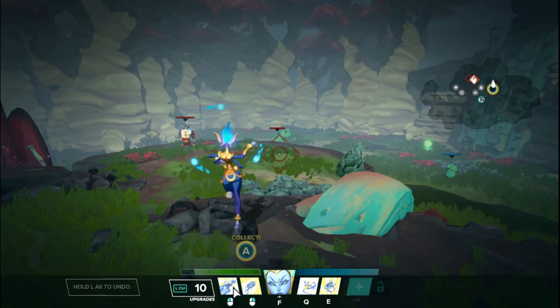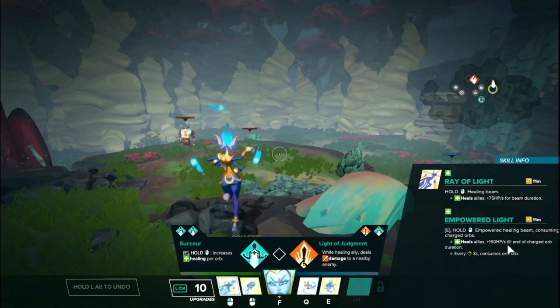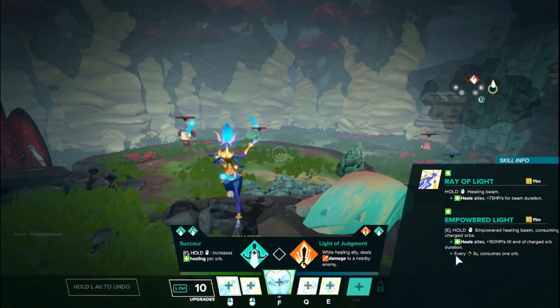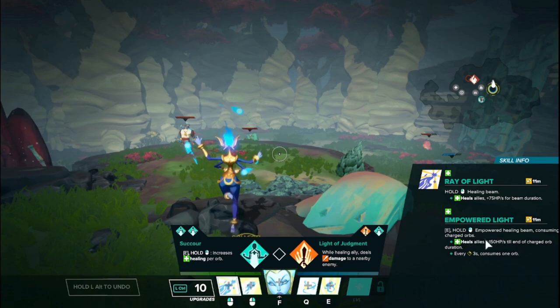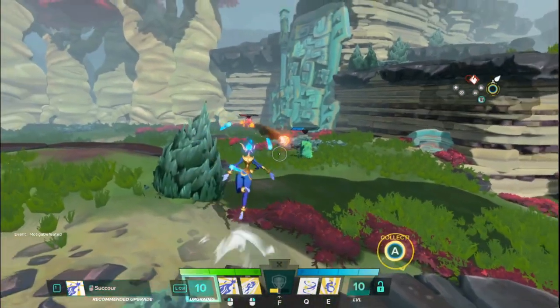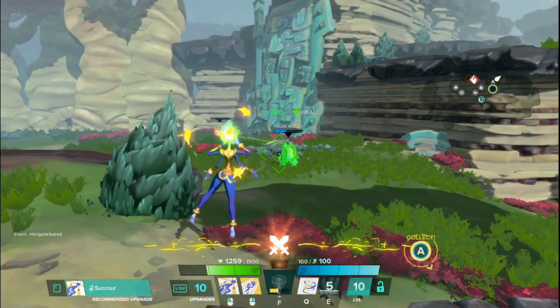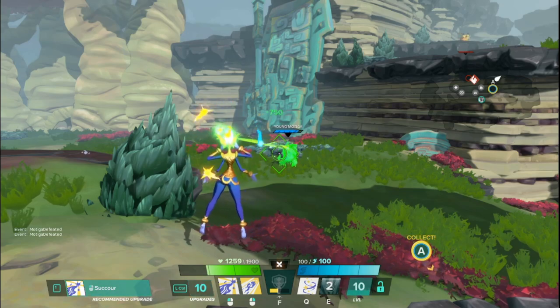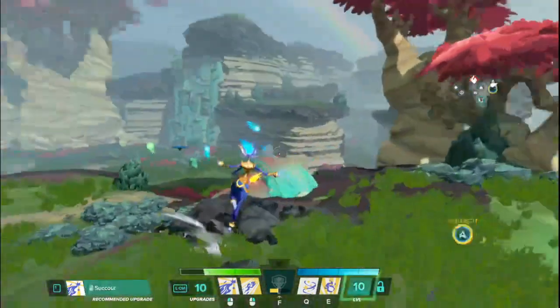The ability description reads as though you consume an orb while using Ray of Light, but this doesn't actually happen. I'm not sure why it says this, because you're not depleting your orbs faster by having empowered heals, even though sometimes it may look like it is. You still have nine seconds worth of that increased healing.